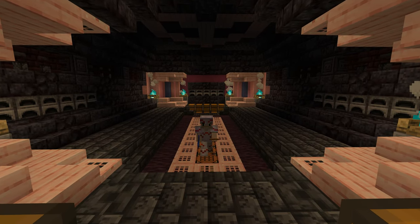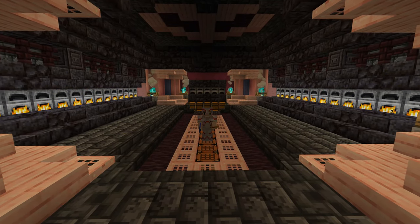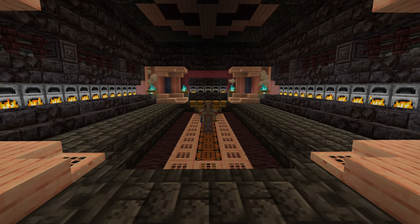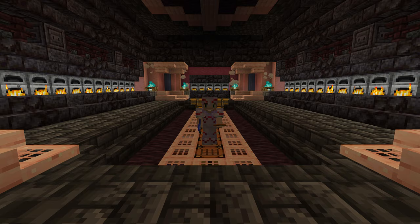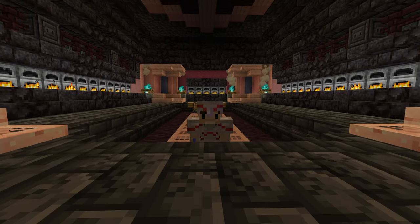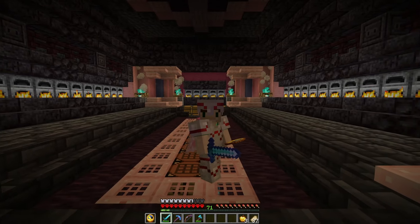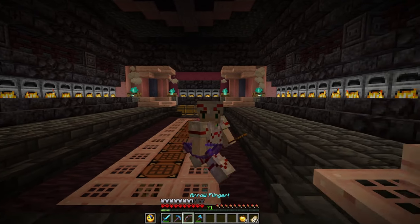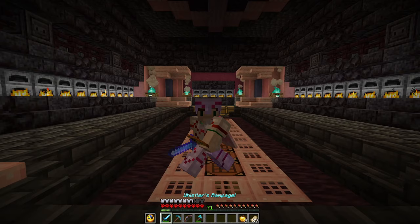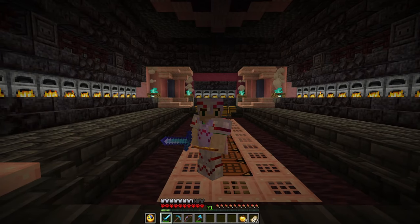Hello and welcome back to Minecraft Hardcore Season 2. Last time we built this fantastic over-complicated redstone super smelter so we can easily smelt anything in a satisfying way, and I just love it. But that wasn't all - I also found the end portal. So today we're going to take the opportunity that presents us and fight the ender dragon.